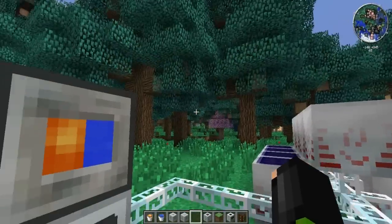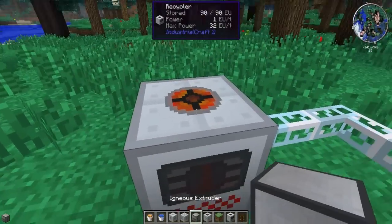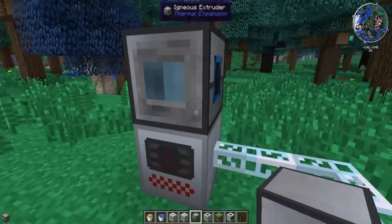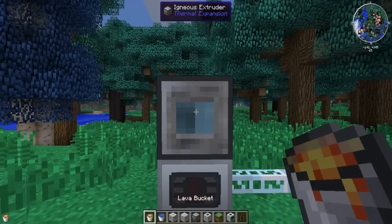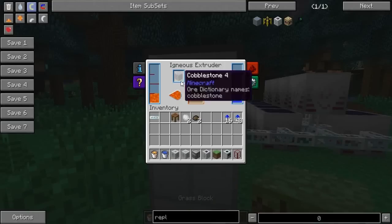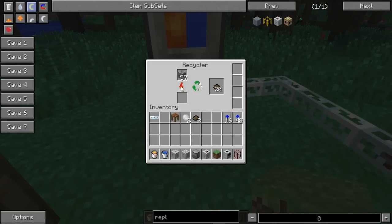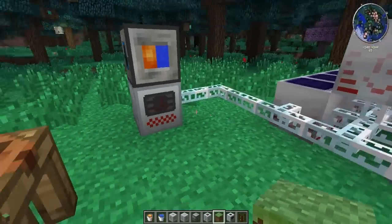To get the scrap I was talking about, you're going to need an igneous extruder and a recycler. Put the igneous extruder on top of the recycler — it doesn't need power; the only thing that needs power is the recycler. Right-click it with lava, right-click it with water, and it'll start making cobblestone. That cobblestone is going to go into the recycler and start making some scrap. I believe it's a 1-in-8 chance to actually get a piece of scrap from cobble, so this is just infinite cobble — infinite scrap.